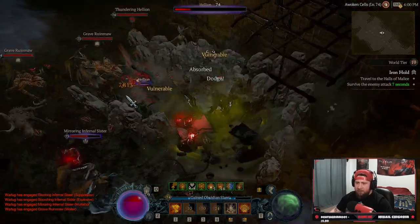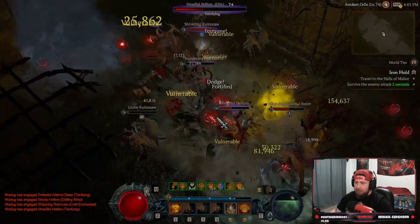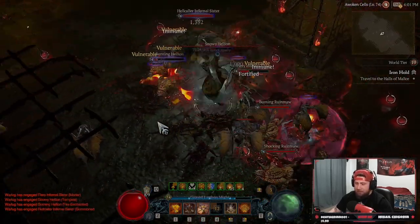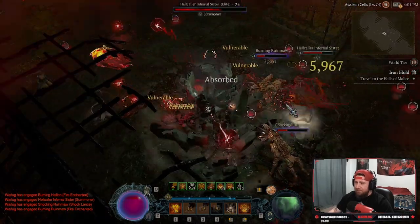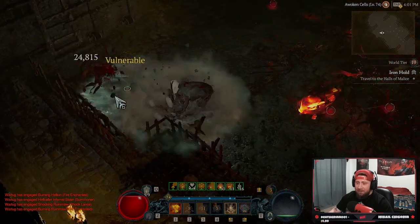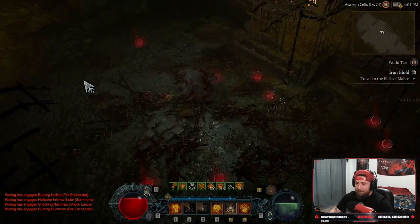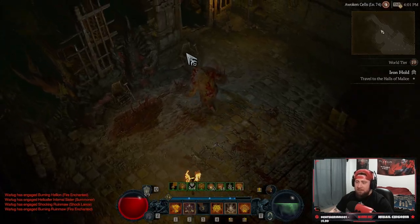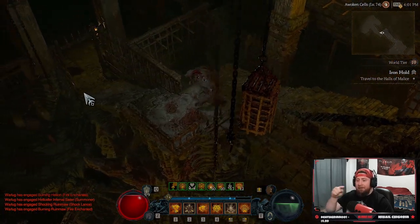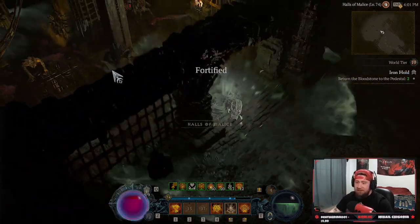Look at all the elites that are spawning in here — these are all elites, all of them. We're not even to the juiciest part yet. These are all elites and they all say elite. Now in this map it's a big circle actually, excuse me, and at both ends we're gonna have two gigantic mobs of elites. Here we go — we're gonna probably get to the first one here in just a sec.